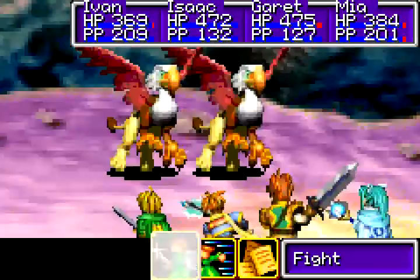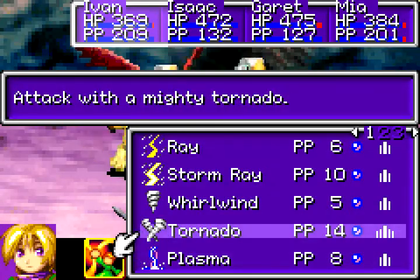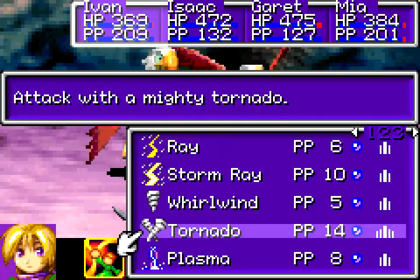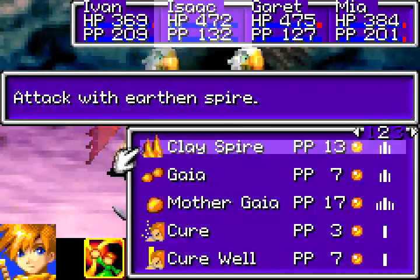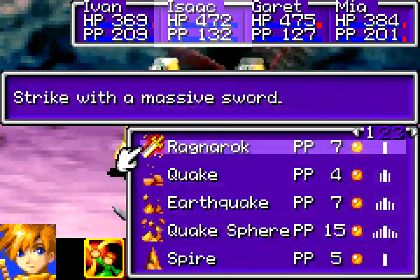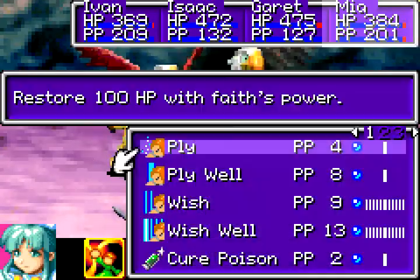Let's see. Griffins. Now we're getting into the stuff that can start to screw us up. Still not really quite at the point where I wanted to start throwing around Djinn, but we're getting there.